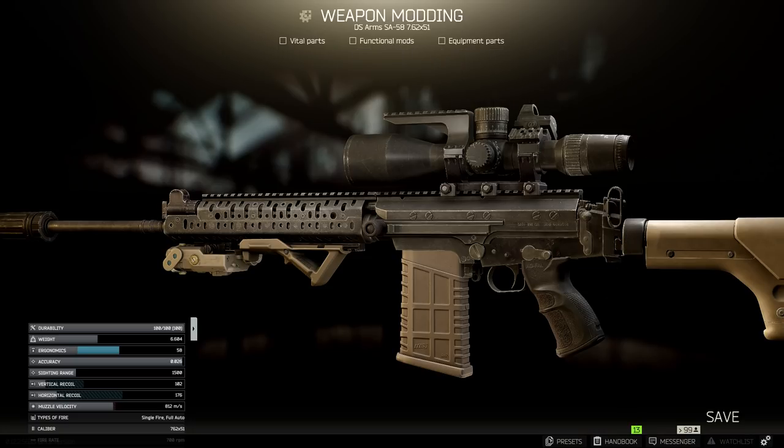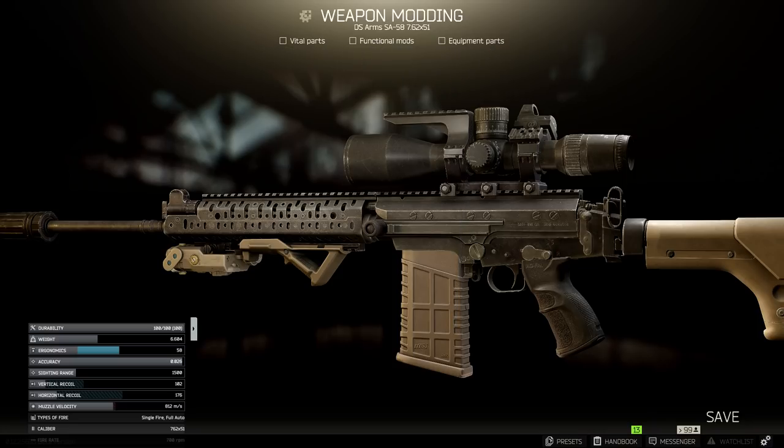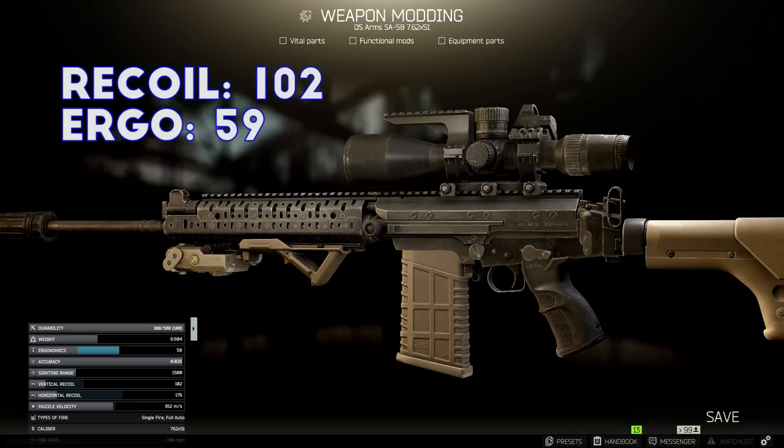There's one more thing worth noting — the tan colored MMW FAL mags. They only hold 20 rounds, which is a bit low compared to other FAL mags, but they actually give your rifle plus 1 ergonomics and keep the weight down, both of which are good when sniping. Most of the other FAL mags actually bring your ergonomics down, some by quite a bit. Overall, the build came out to 102 recoil and 59 ergonomics — not exactly meta stats, but pretty good overall.